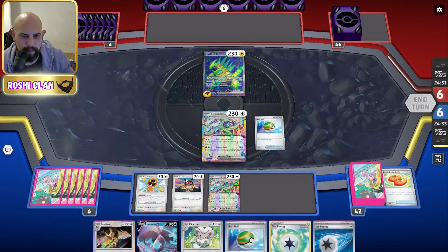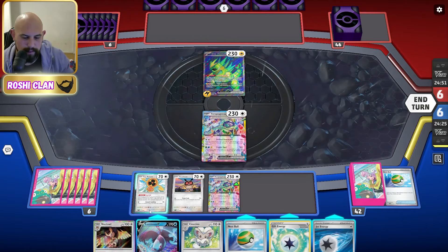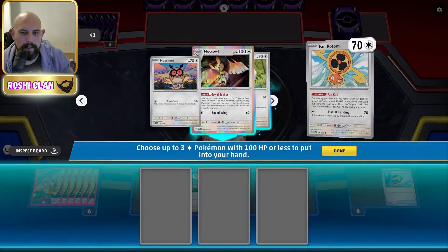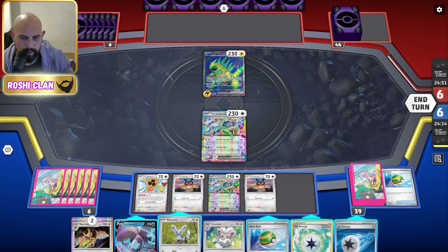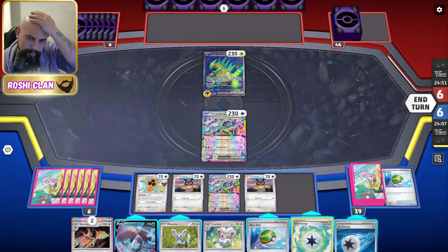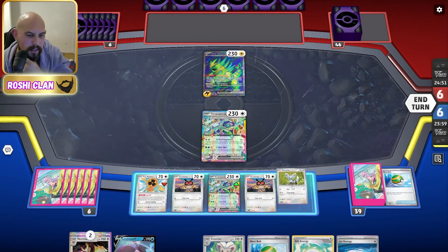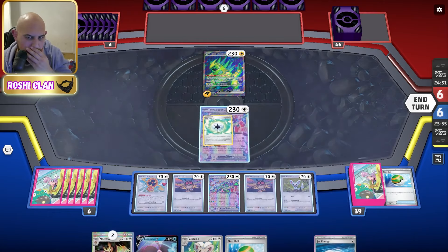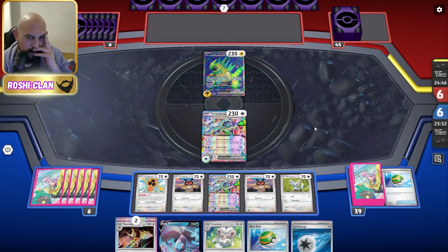I'd love a Lugia but I've got no Kantonian clone in this deck. Fill out as well — I need to get a Noctowl. Double that. I'm not using you yet so I'm going to get the Mincino down, put Gift Energy on you, and pass. Then what I can do — if I could fill out the board — I can one-shot this Iron Thorns.